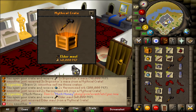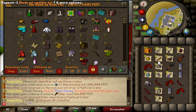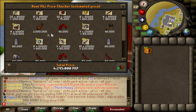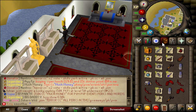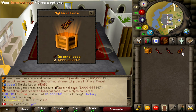An elder maul! We still got 59 to open but look at that — holy shit! One infernal cape already. I hope I get one more. I've opened 41 crates and got almost 4.3 bil, and 41 crates is around 6.1 bil — so it's still definitely worth it. I got the infernal cape after just three crates, so these crates are 10 out of 10. Let's keep going — oh my god, another infernal cape! What the fuck!